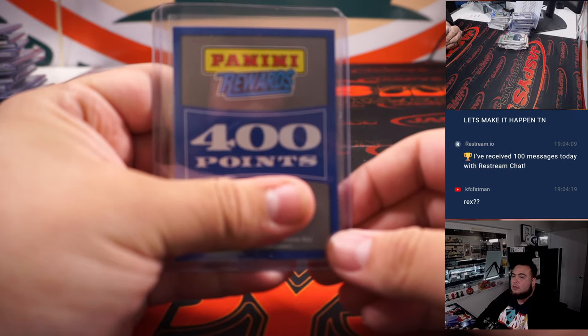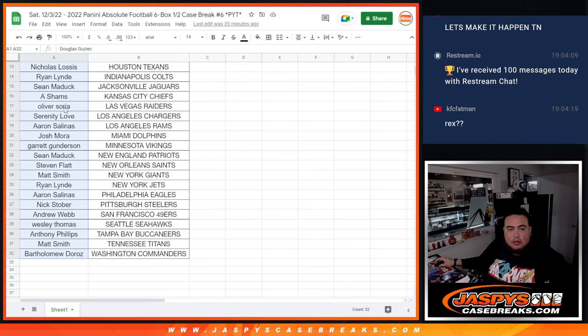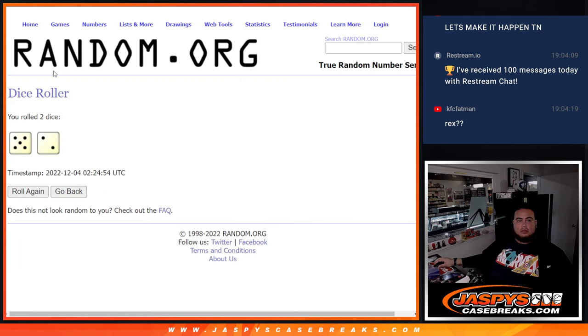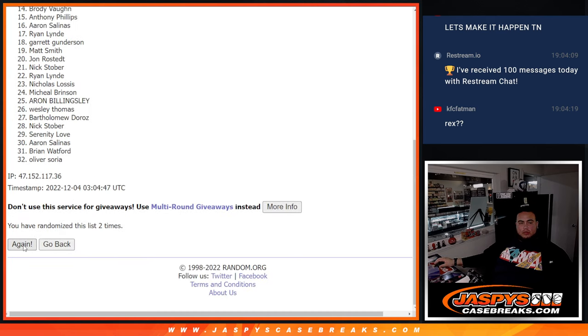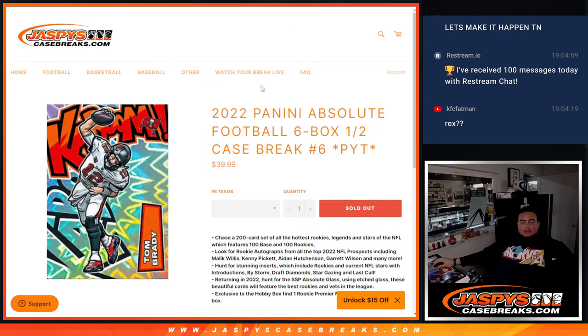We did get the Glass again — I guess it's true they're just harder to hit. 400 points given away to one of our 32 customers. Let's see who gets that: one, two, three, four, five, six — and Oliver, 400 points coming your way! Appreciate you guys. Another case is in the store, maybe we'll have better luck. JoxPieceCaseBreaks.com — cases seven and eight are in the store.